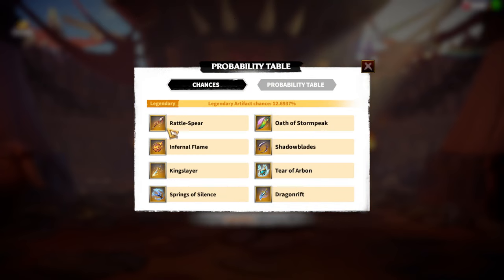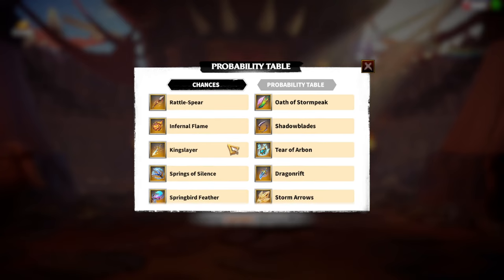Let's imagine I won't have luck with Rattlespear. My second choice would be Shadowblades — I'm a Marksman main. And of course, Infernal Flame simply because it's an exclusive Artifact and you always want to collect as much as possible in the game. Kingslayer can be fine for Cavalry units, but unfortunately I'm not a Cavalry player.